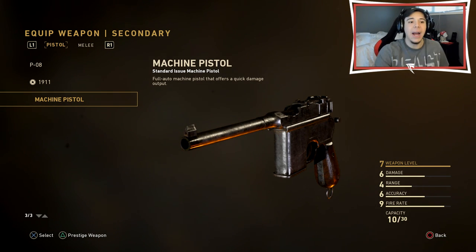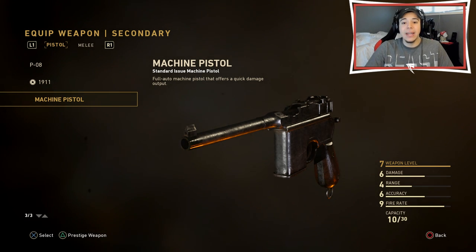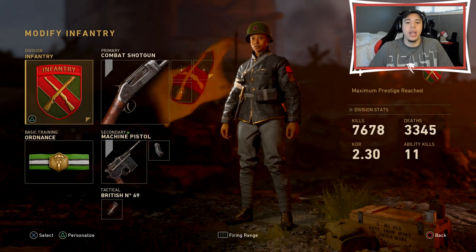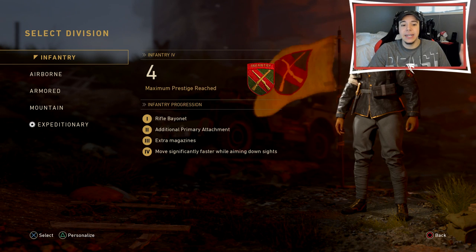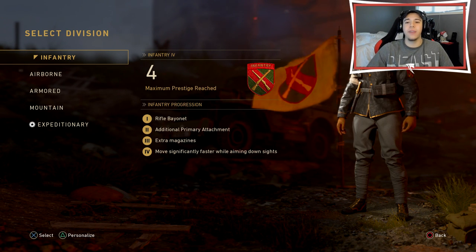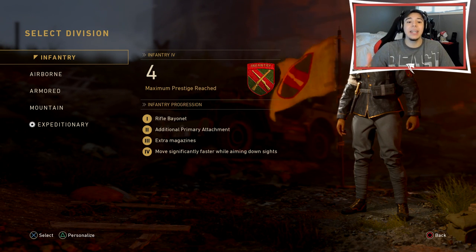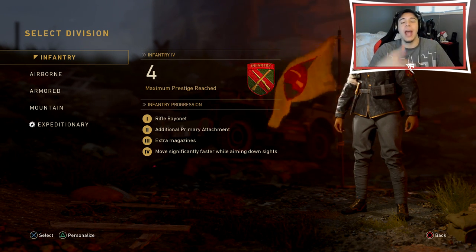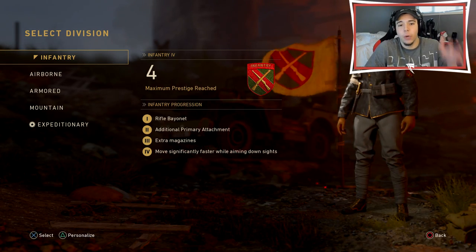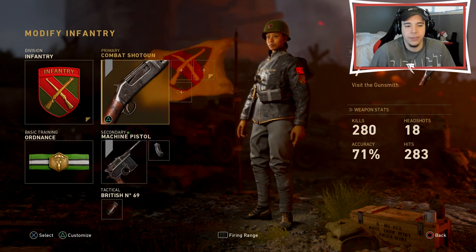So this is going to be the best secondary within Call of Duty World War II — the machine pistol. The damage is high, it shoots fast, and in my opinion it's pretty accurate for shooting as fast as it does. We're going to be running infantry, because I can have extra magazines. It shoots fast, I'm running out of ammo very quickly, and you can move very fast — you basically have stock on it.